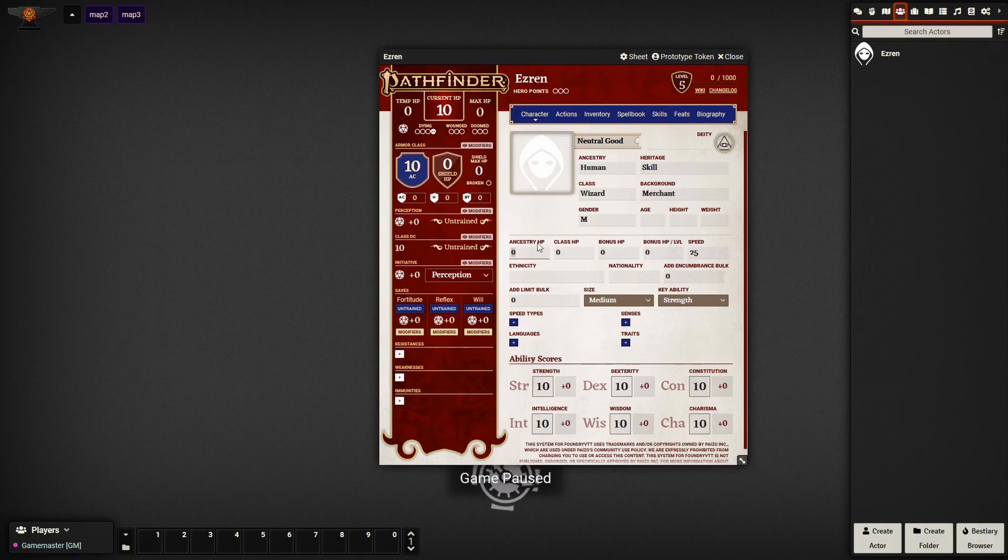The first hard part here is Ancestry HP — you just want to look it up. He's a human, so he gets 8 starting hit points. For the class, he's a wizard, so wizards get 6 hit points per level. Speed's 25, he's medium, his key ability is intelligence, he doesn't have any special speeds.